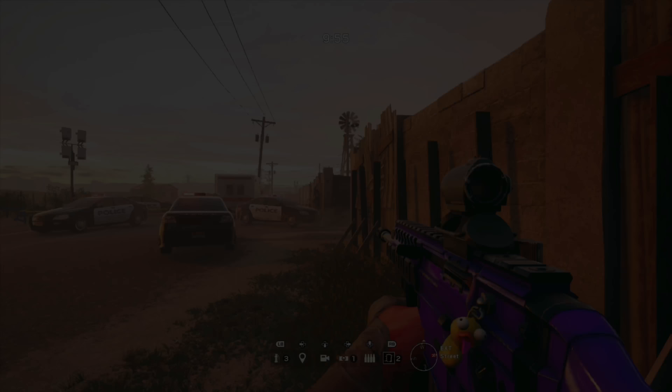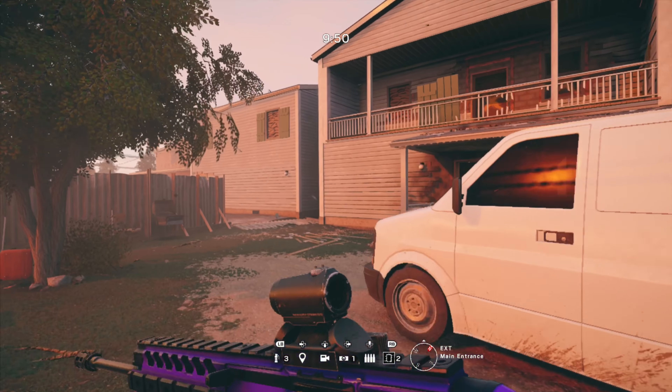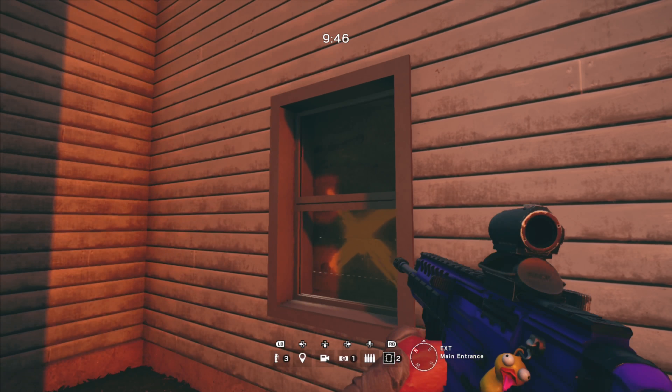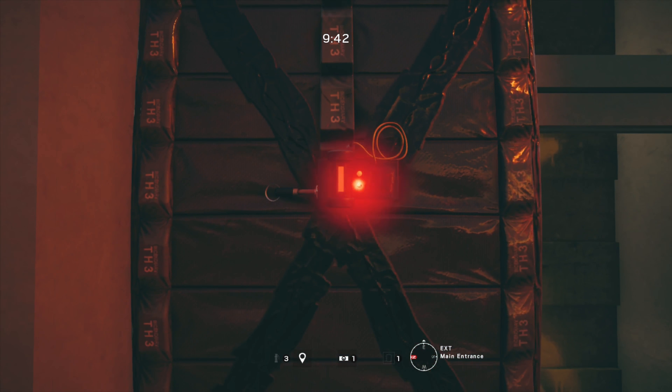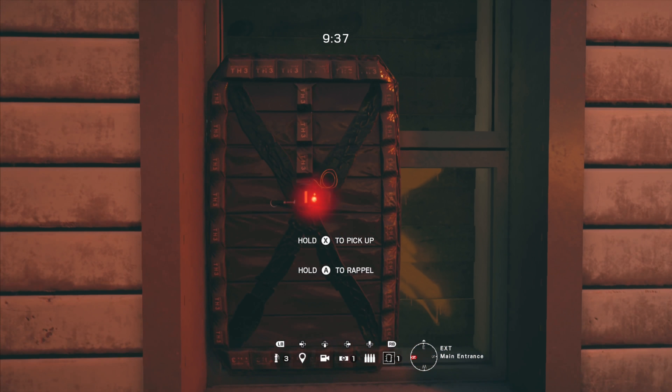To do this glitch you will need to do the infinite thermite glitch. I'm going to briefly explain how to do it in this video, but if you want an in-depth tutorial there will be a card in the top right and also a link down below in the description. Basically, all you need to do is place your thermite charge on the window, then rappel up the side of the building.